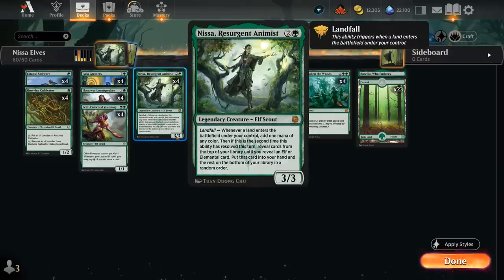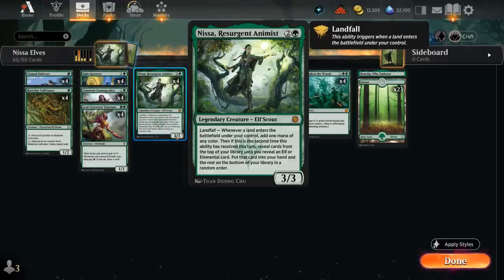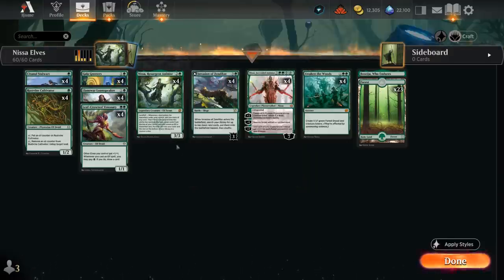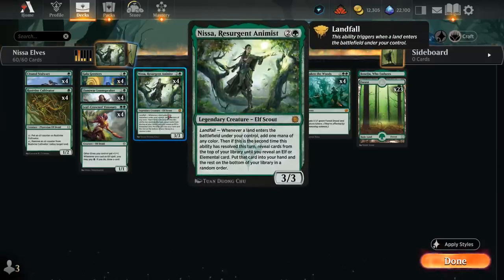This card's great — a three-mana 3/3 legendary elf with a landfall ability saying whenever a land enters, add one mana of any color to our mana pool, very similar to a Lotus Cobra which rotated out of Standard a while ago. And then if this is the second time this ability has resolved this turn, reveal cards from the top of your library until you reveal an elf card or elemental and put it into your hand. So Nissa can also provide card advantage if we combine it with ramp spells, such as a turn-four Invasion of Zendikar — get to search up two lands, enable landfall twice, and then get to search up an elf or elemental, only elves in this particular build.